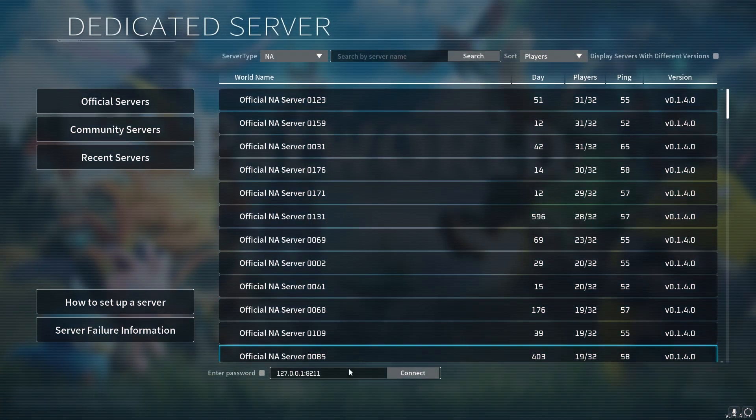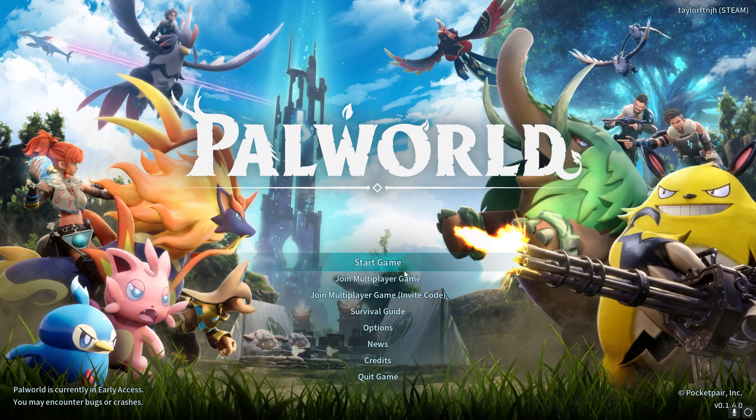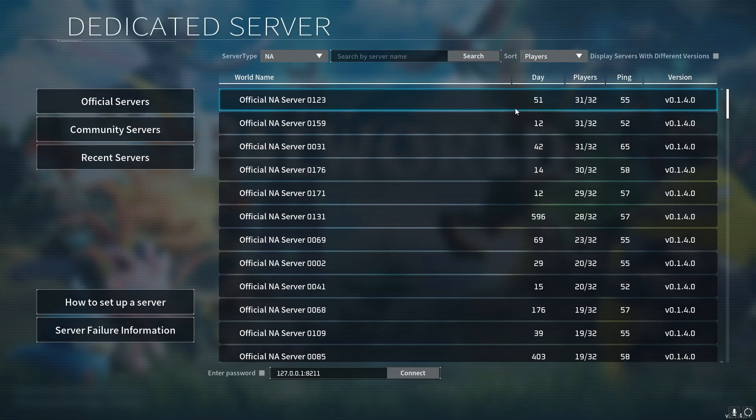The first method to join a Palworld server is using the IP address, considered a direct connection. This gives you the best chances to successfully enter the world. If you don't know the address, just head over to your Apex server panel to find out. Launch Palworld and click Join Multiplayer Game from the main menu, then enter your server IP address and port into the text box. Make sure everything is correct, and then click the Connect button to join.